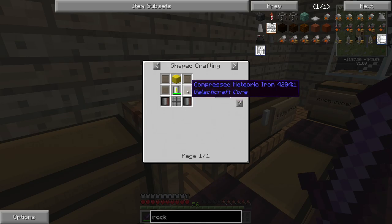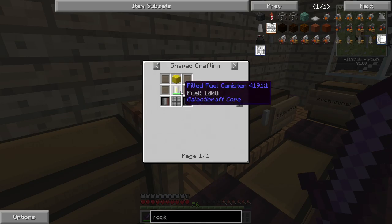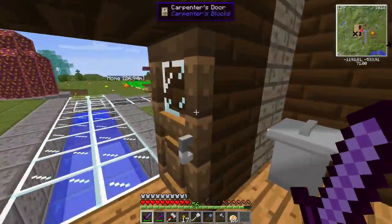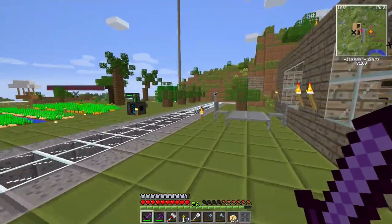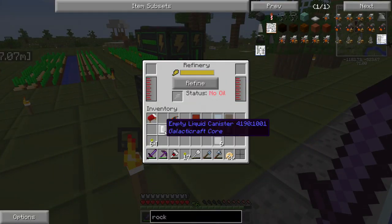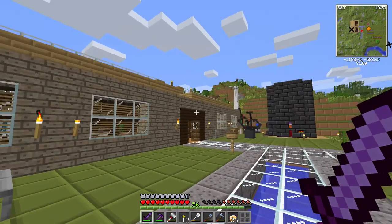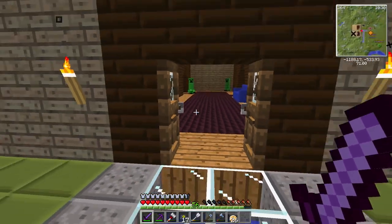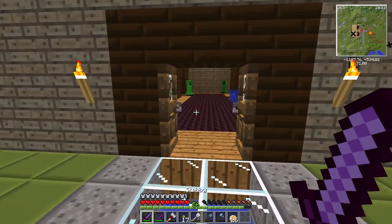We need wool, steel. Fuel filled canister - let's have a look at making the fuel filled canister, because we need that now. Got my little thingy bob here. No oil in the oil thingy. So I need to go and get a bucket of oil. Would you look at that, guys.